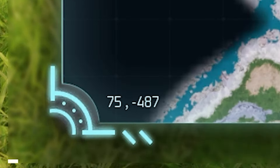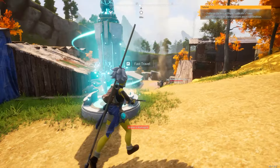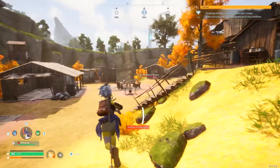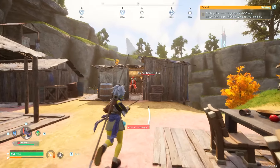The coordinates, as you can see at the bottom left, are 75, negative 487. From there you run down into the small settlement and you'll see there is a guy there behind the campfire — the gossiping villager in this shack — called the wandering merchant.